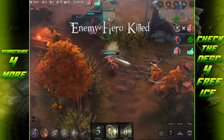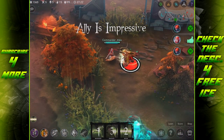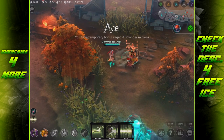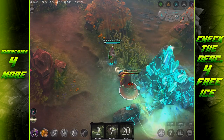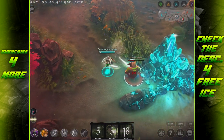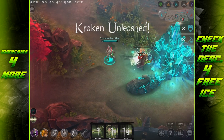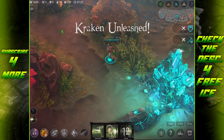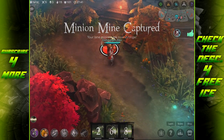As far as item changes go, Shiver Steel is a lot less dangerous for ranged characters now. It used to have a slow duration of 0.8 seconds, meaning high attack speed ranged characters could basically make someone immobile. Now it only has a slow duration of 0.4 seconds for ranged characters. I believe that's a good thing because Shiver Steel was a very good kiting item and probably too strong before this patch.